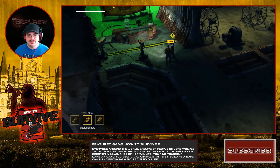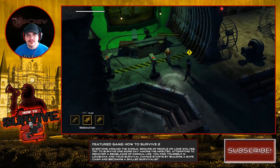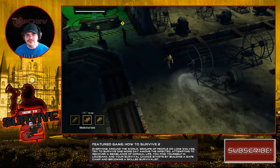Let's talk to Kovac — wait, is there new stuff? Did that spawn? 'Your wood is a bit rotten and the rope a bit frayed, but with my help we should be able to make something out of it. Once your trunk is finished, come back and see me — I'll have another mission.' Okay, so we've got to go back to the surface.